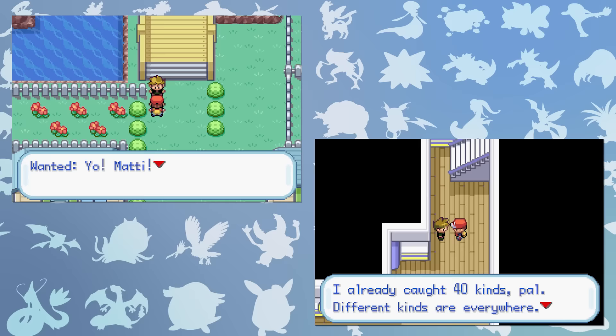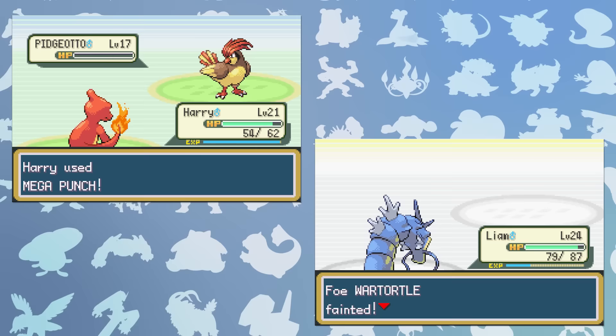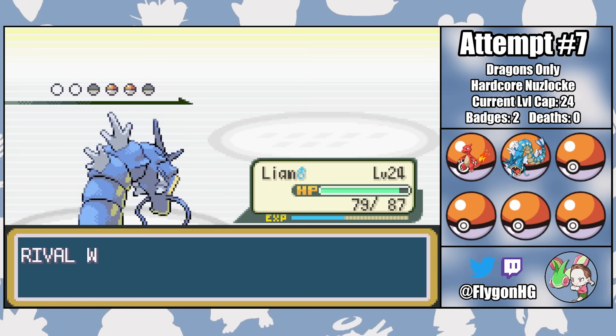That's badge number two. Next up is a whole lot of mandatory battles, including two against my rival, The Wanted. Neither of those two fights are particularly difficult, but by the time I take him out for the second time, I'm really close to overleveling. There is so much XP during this chunk of the game. I'm really lucky that Liam soaks up so much of it every level. As the fight against Lieutenant Surge begins, Liam and Harry are both on the cusp of overleveling.